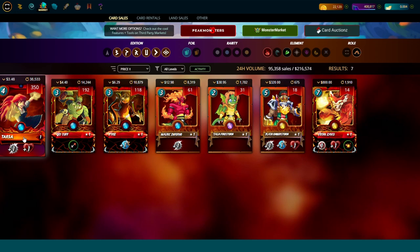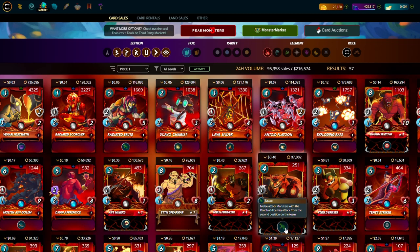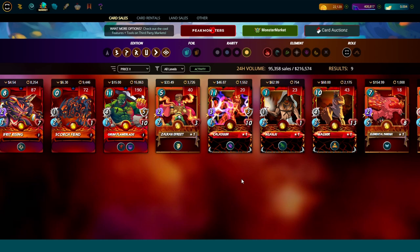Tarsa is basically a combination of the two beta summoners but costs only four mana instead of six — she's essentially a cheaper Paldo Emberstorm. She's the only summoner you actually need for your fire deck. Because you're buying Tarsa, you already know how we're going to play: melee focus, with reach monsters in position two, and assassins and opportunity cards.